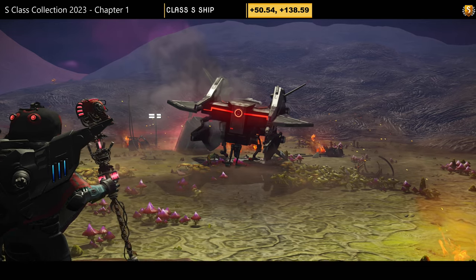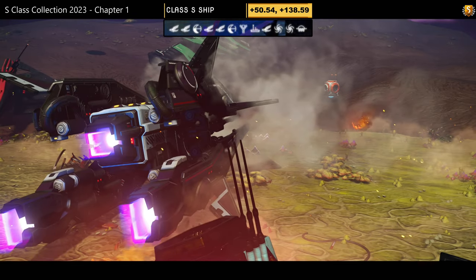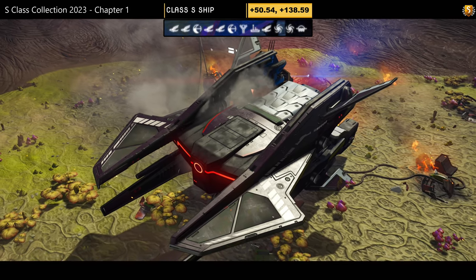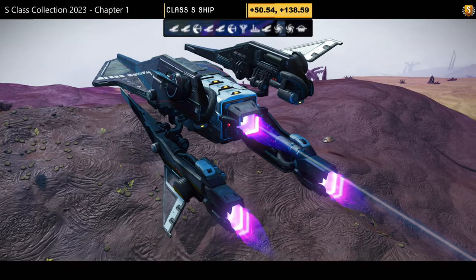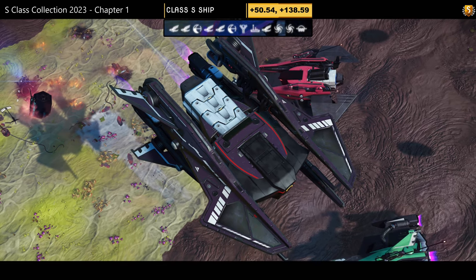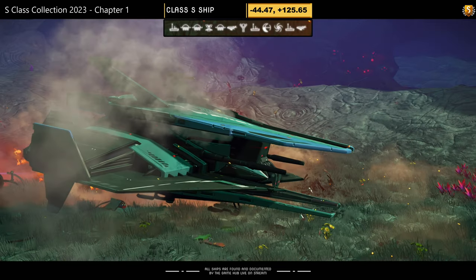Ship number sixteen, previously found by myself. Color scheme: purple and white with mini wings top and bottom — and unfortunately mandibles. Supercharged slots: two on the right, two on the left. Takes a little mini X-wing shape in the air, but those mandibles are not for me.